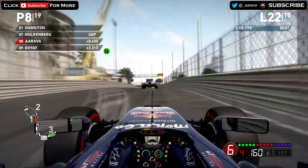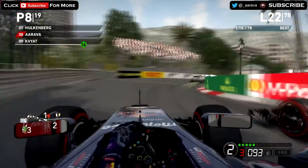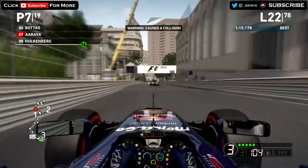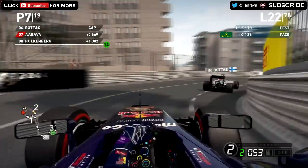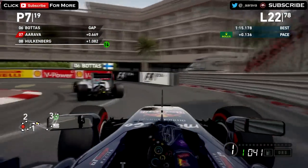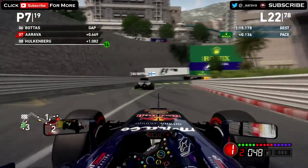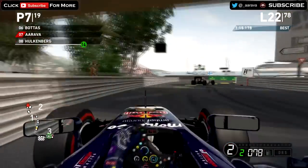Onto lap 22, still behind Hulkenberg, and we've actually caught up to the car in front of him, which I think is Valtteri Bottas. Going around the outside of Hulkenberg — awesome move at Casino Square! We did tap Hulkenberg a little bit, but we couldn't really go anywhere and we were considerably faster on the apex speed than him, so we couldn't really do much. We made the move anyway — up to P7 now on Hulkenberg. We're right behind Bottas now for P6.